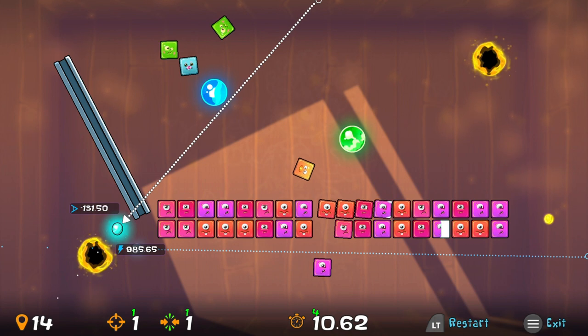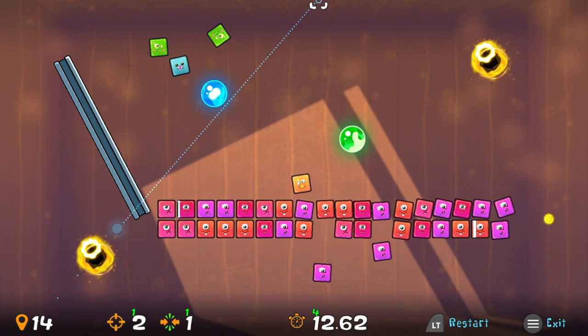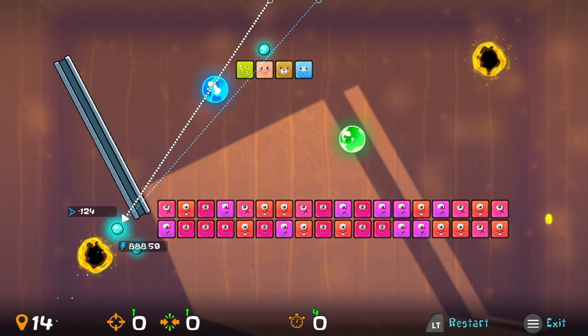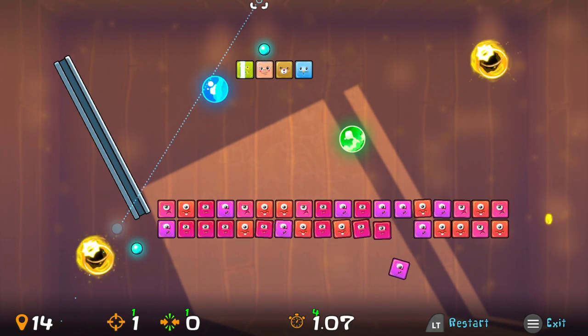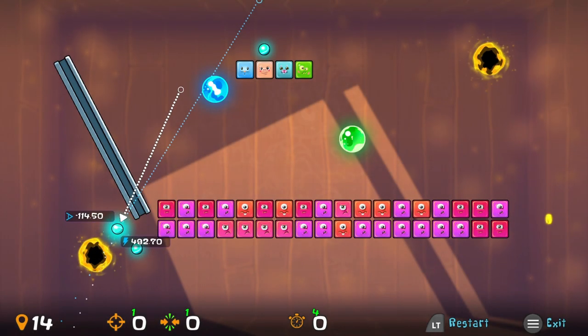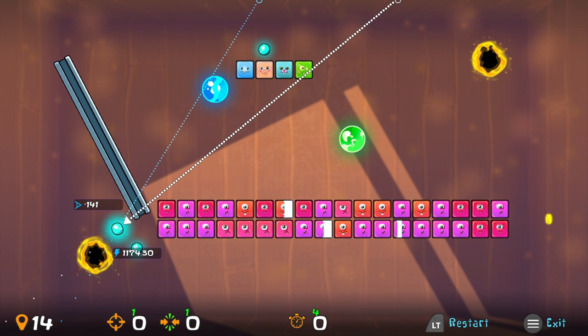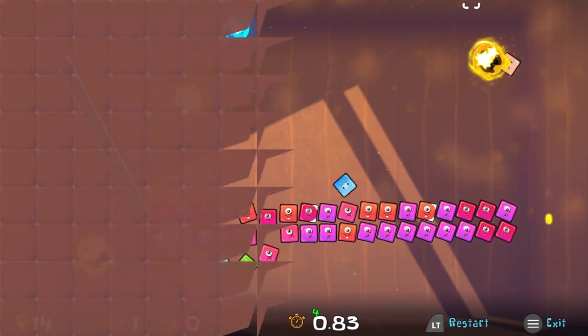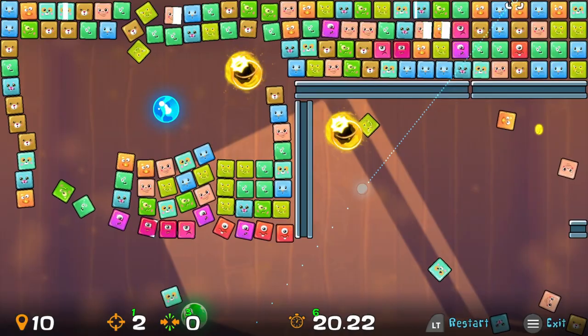You'll have little portals to shoot through, you'll have ice that you can break — there's just all kinds of different elements that get added as the game goes on. It's challenging but yet fairly simple to understand. It might take you a few tries to beat a level, but it's not super difficult to understand what you're doing. If you've played pool before, you'll be able to figure this one out.